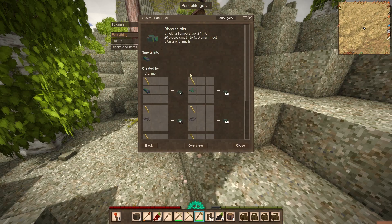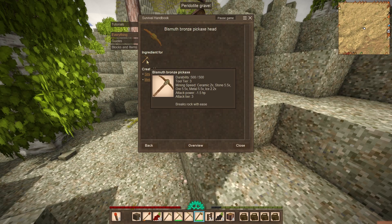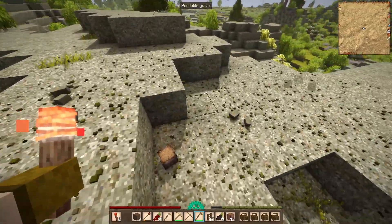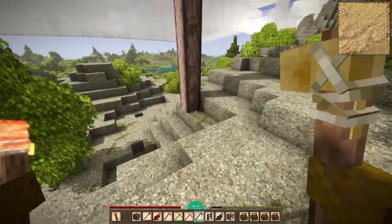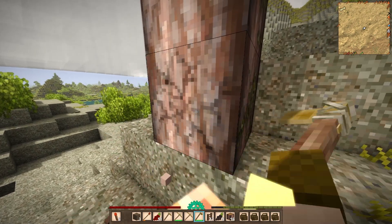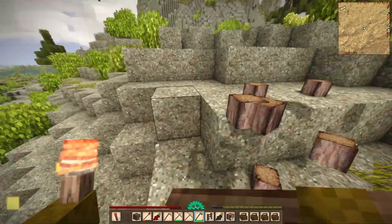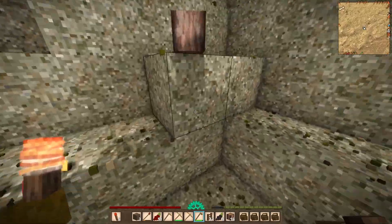Yeah, just bismuth — we make bismuth bronze. It should be tier three, and it is tier three. Awesome. Our goal today is to get a lot of that. It would be good because we could get copper any day — there's just copper everywhere. Our goal is to get bismuth, and I'm pretty sure we have a good spot. The hardest part is just trying to reach it.